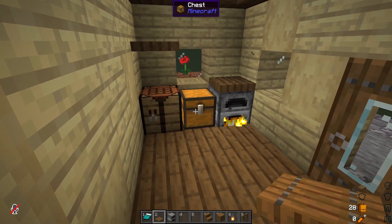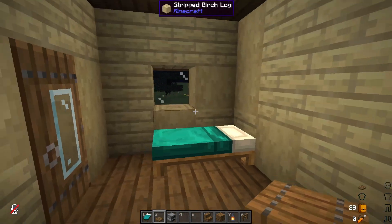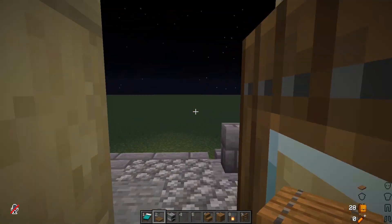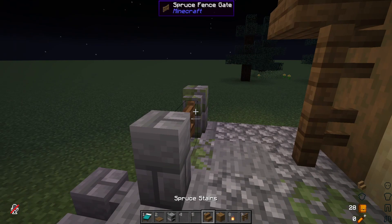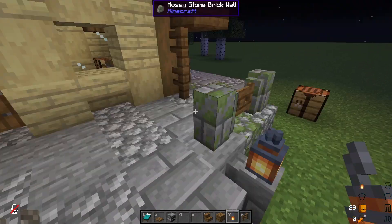And there we have it — it's simple, but how cute is this? You could even, as you collect things, add a little bit of decoration to your walls and any kind of little details. I now add a few little things — I think we need a bit of light out here. Lights are Minecraft's best friend.